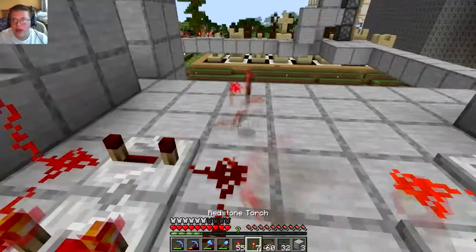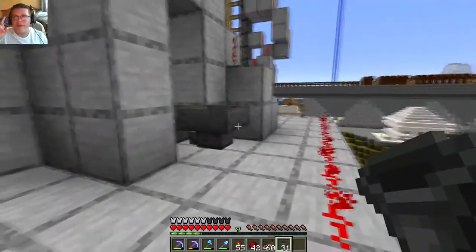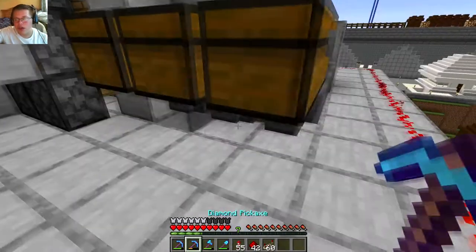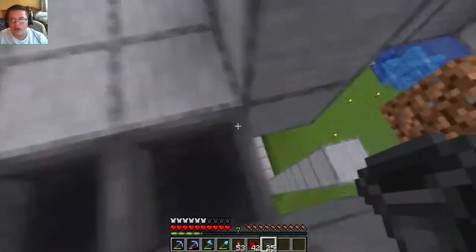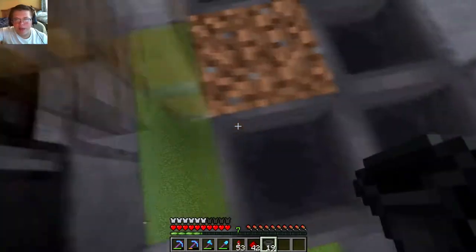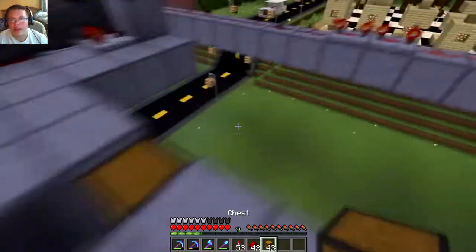Here I'm starting to build the sapling system. How this farm works is you fill up your inventory with a single item and leave one slot for saplings. The hoppers bring the saplings around, the droppers shoot them forward, and a dispenser shoots the sapling at you. If your inventory is full, it just drops back into the hopper and loops around. If you need a sapling, it drops into your inventory. It's basically a continuous loop so saplings don't get lost.